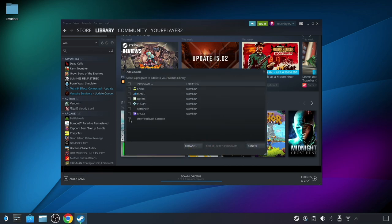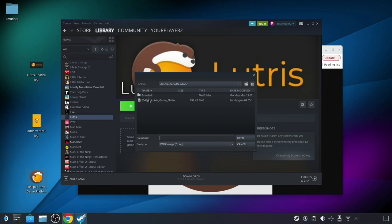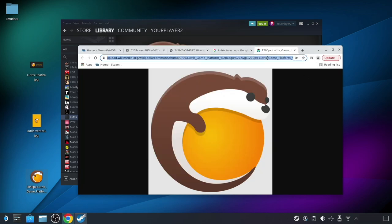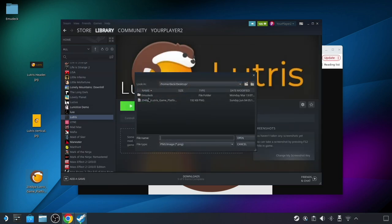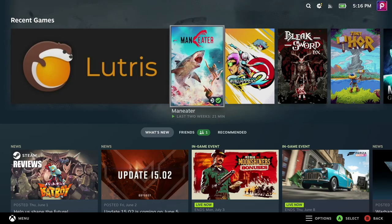Open up Steam and click on the Add a Game button in the lower left. In the dialog that pops up, scroll to find the Lutris application and click the Add Selected Programs button at the bottom. One more thing before you go back to game mode: you may want to hit a site like steamgriddb.com to grab some artwork for Lutris so it looks nice and tidy in the game interface. You can add a header image, icon, and cover art image so it looks cleaner when scrolling through your games list.